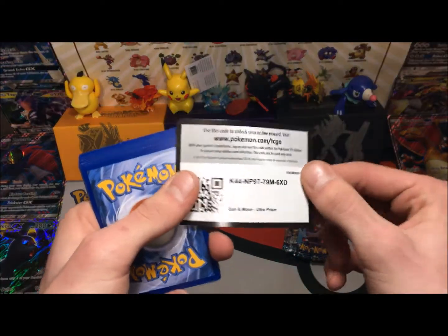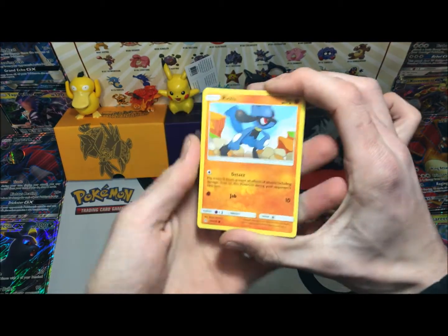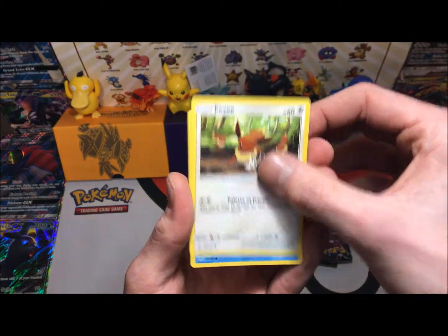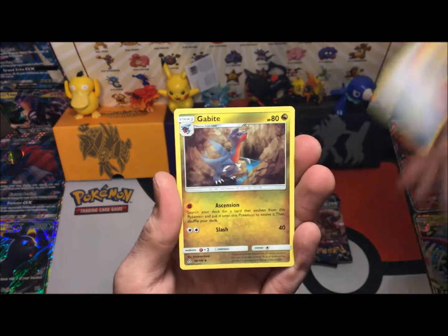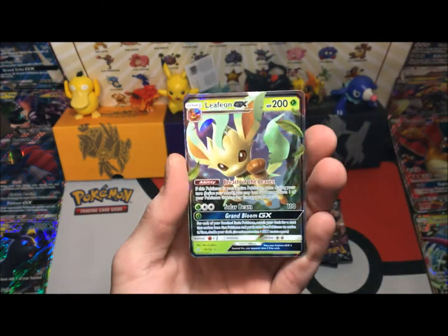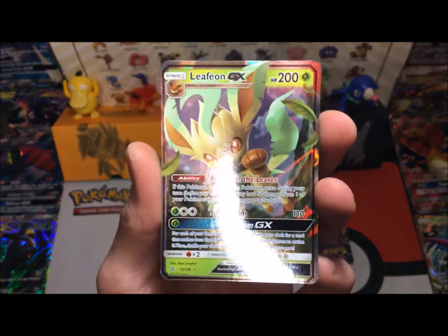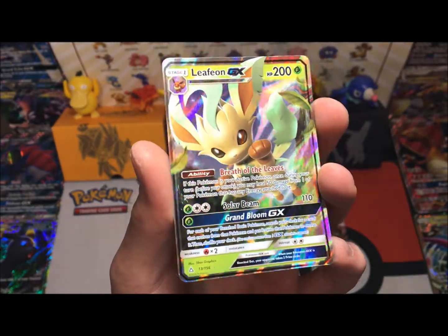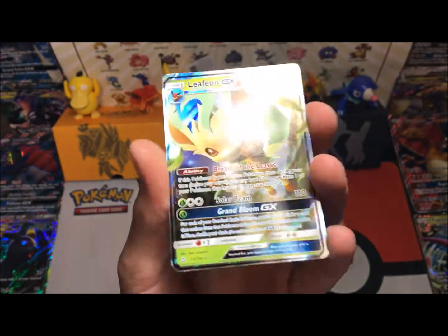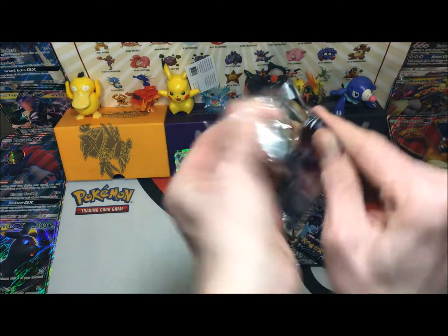We'll also be doing a booster box opening on the channel for Ultra Prisms, so stay tuned for that. And if we can get to 100 subscribers we will be giving away a Shining Legends trainer box. We have a Salandit, an Eevee, a Buizel, a Looker Whistle, a Gabite, a Drifblim, our reverse is an Unidentified Fossil — and oh yes, Leafeon GX! Breath of Leaves, Solar Beam, and the Grand Bloom which lets you evolve all your bench Pokémon. This is going to be very used in the TCG game.